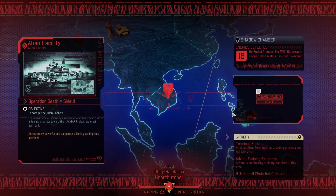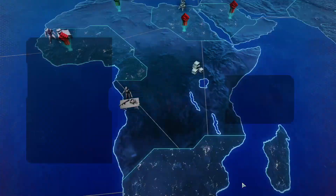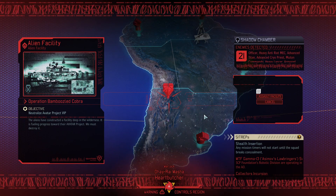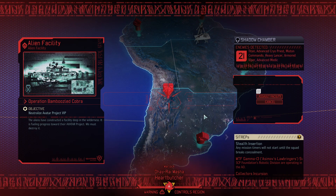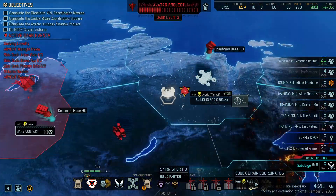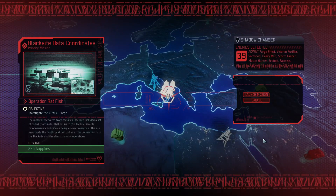Bio Zerker — could the N7 people hang with Bio Zerkers? What about this place? 21 Broodmother, Advanced Titan, Heavy Anti-Riot Mach, Utan Commando — that one actually sounds worse. We also have just the Codex. Jesus, that's 32 enemies. And the Black Sight.